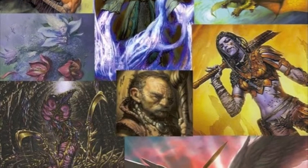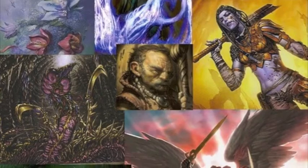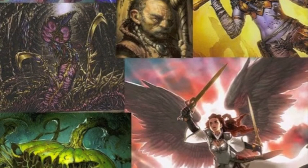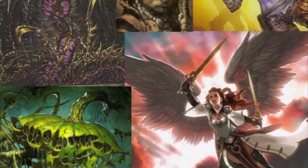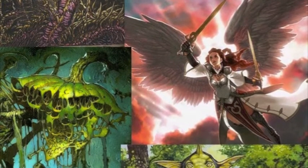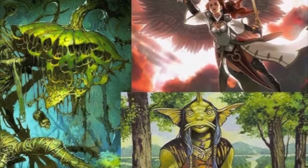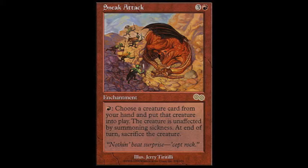Hey guys, Roxbox90 here with another card a day in the life of an EDH commander. Today we're going to talk about another interesting card. I haven't given much attention to red as a color, so I'm going to be trying to balance the colors a little more. This card, Sneak Attack, is super cool — it's three and a red for an enchantment.